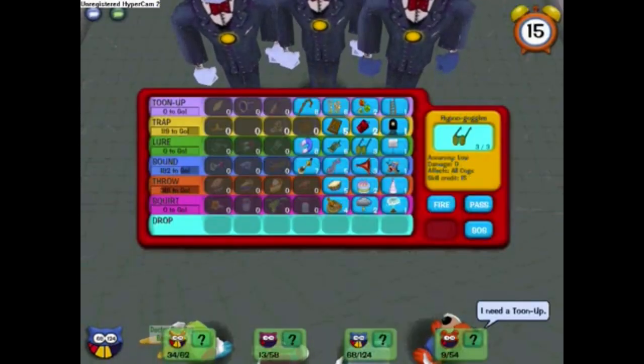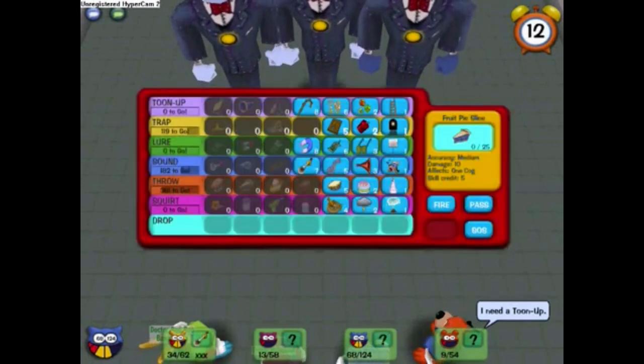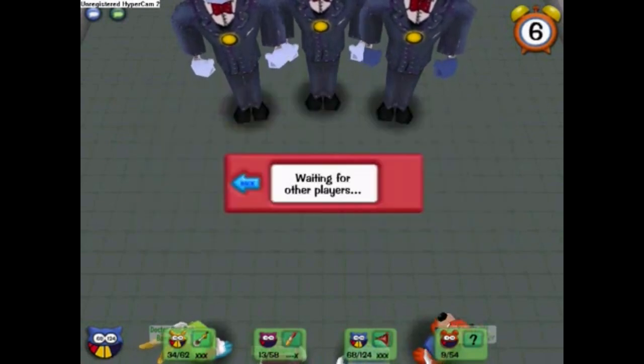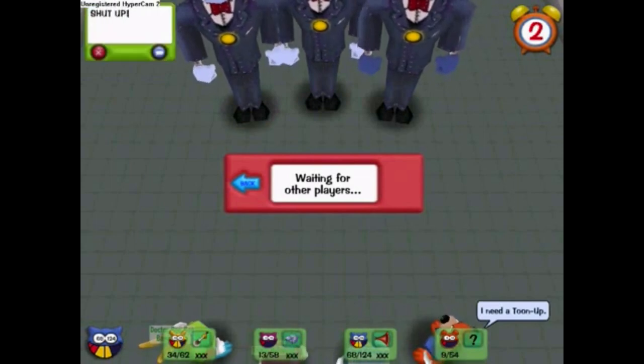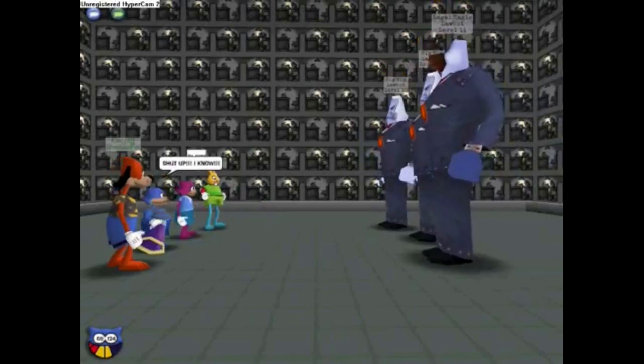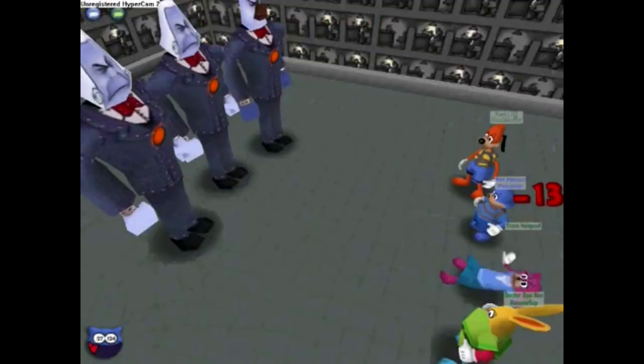They get hit bad. And immediately the rabbit pulls out sound again, even after Peanut tried to pull out lure so everyone could get tuned up. What is this rabbit thinking? All Peanut can do is pull out the foghorn and hope that works. And the dog cries for another tune-up — we know already, shut up. And the sound is not enough. Thanks, rabbit. And the cat goes sad.